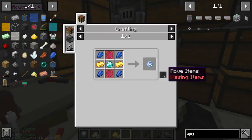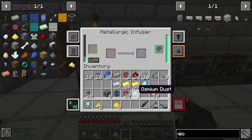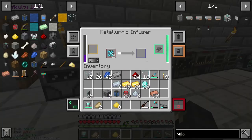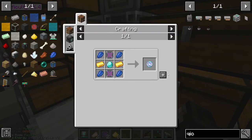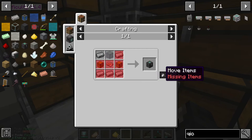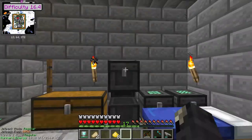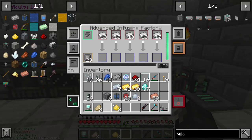So, to make... Right, so teleportium core made, now we need the personal chest. I'm gonna get a gun and lots of bullets.